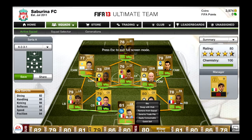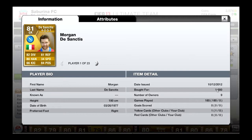So in goal we have Desantis from Napoli, 1k for him. 82 diving, 81 reflex, 80 handling, 84 positioning for 1k — this is an amazing goalkeeper.